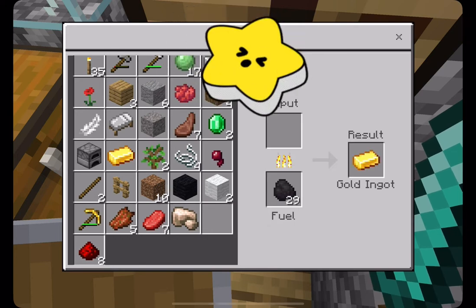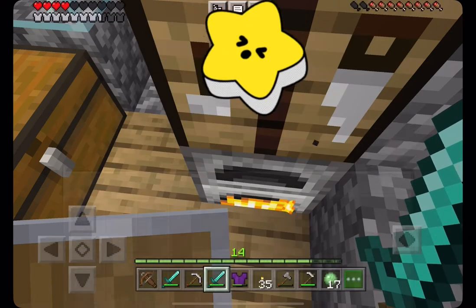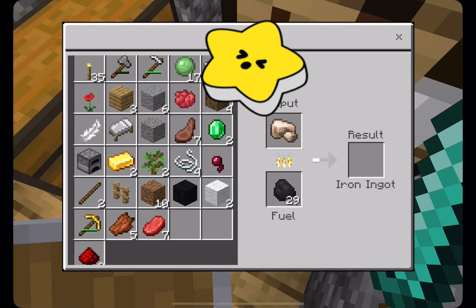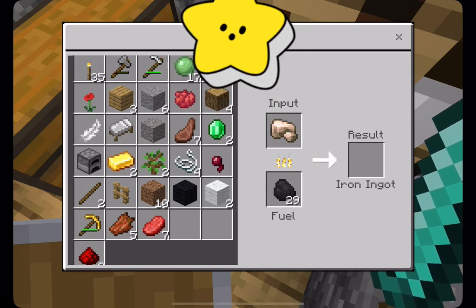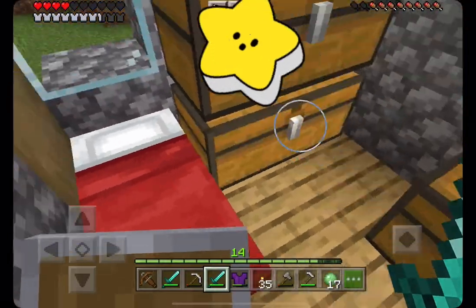And then I came across and found this hole, and then I looked in my inventory and saw that I have an iron pickaxe. And then when I looked down and searched there, I found a